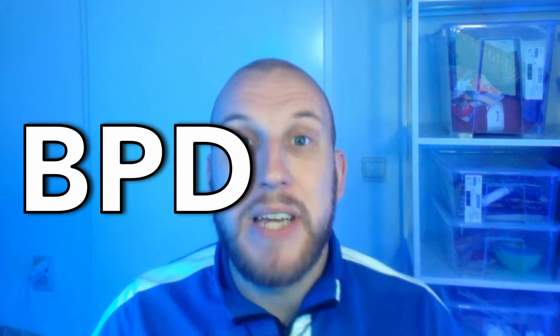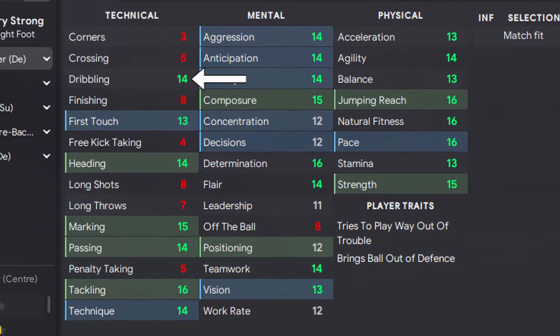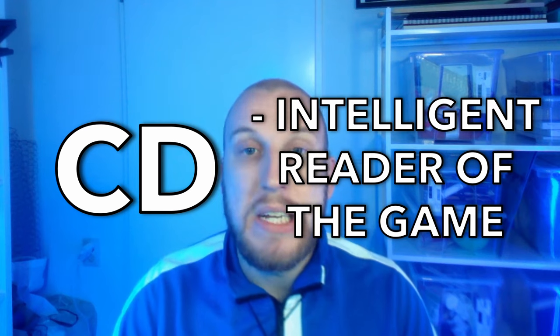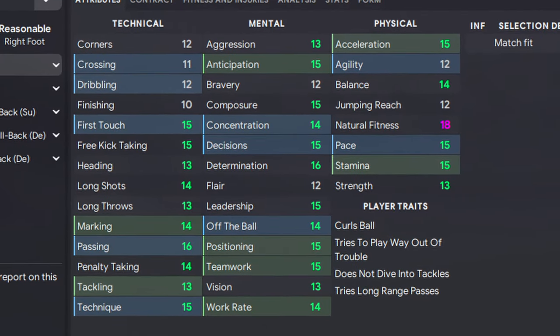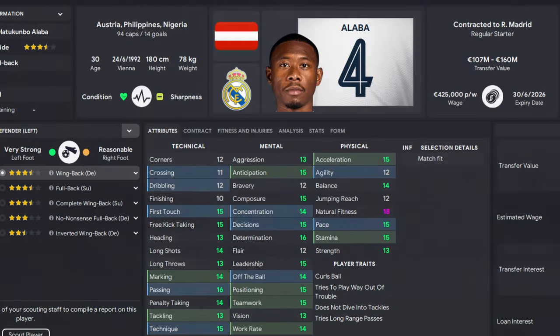For the player profiles, your ball-playing defender will have to be a valuable addition to your build-up play, so focus on a player with great dribbling, pace, passing, and vision. A great example is Jean-Claude Todibo. For your central defender on cover, he has to be a very intelligent reader of the game, so try and find a player with great decisions, anticipation, positioning, and pace. A great example is David Alaba.